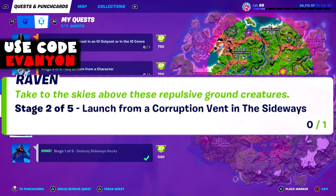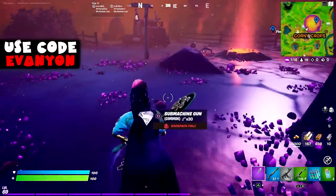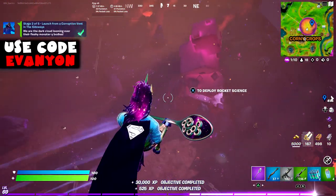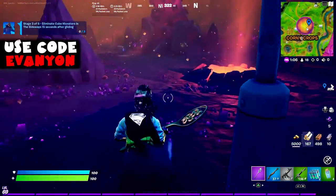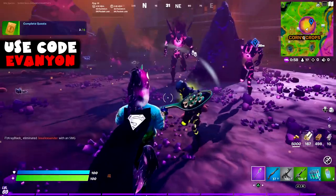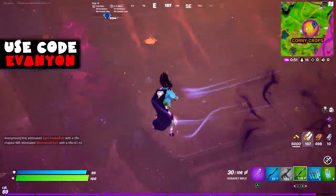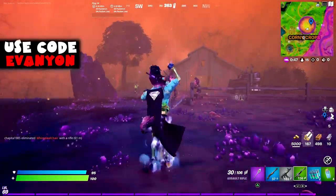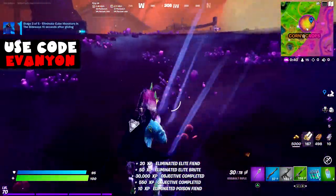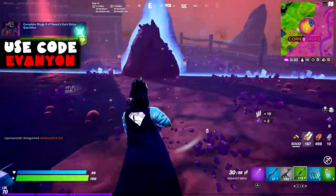Stage 2: launch from a corruption vent in the sideways. Corruption vents are only in the sideways — they won't be found on anomalies. You can't do this on Team Rumble since it doesn't involve cube monsters. Stage 3: eliminate cube monsters in the sideways 15 seconds after gliding. We're going to use the vents to glide — you can glide even on regular mode. Three eliminations, pretty easy. Only doable on regular modes because zombies are not available on Team Rumble.